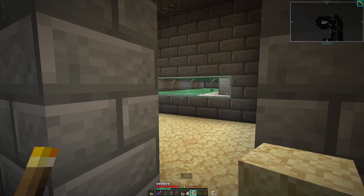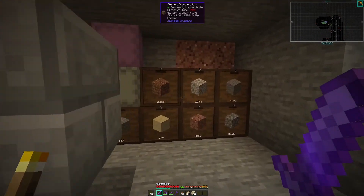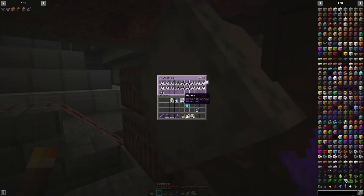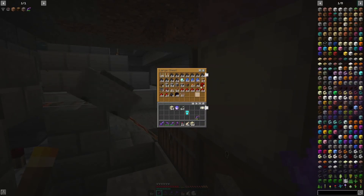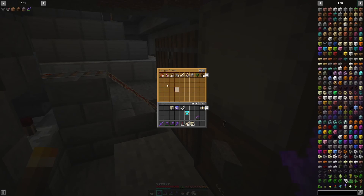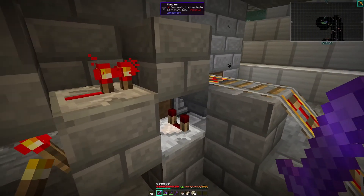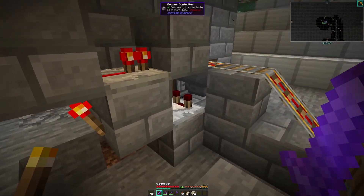We've been digging quite a bit — I've got tons and tons of resources, like 28,000 cobblestone, just for refilling and building up the walls. I've smelted tons of iron and gold already, used a bunch of coal, and we had over a stack of diamonds. Here's our unloading station — you can see the minecart going.